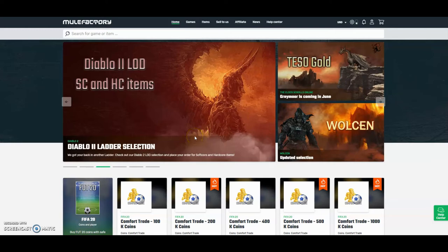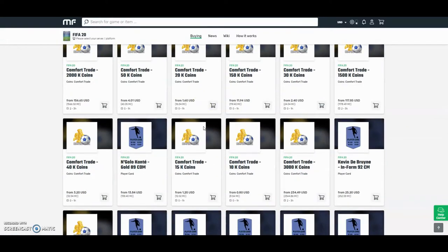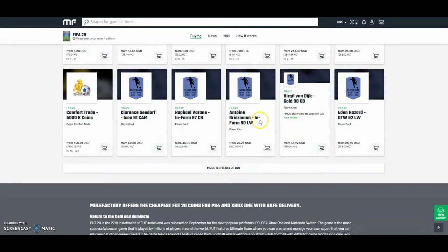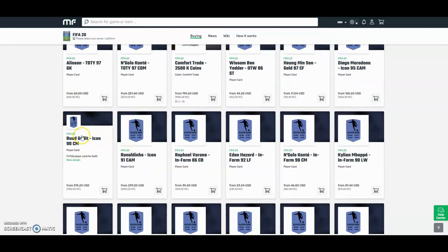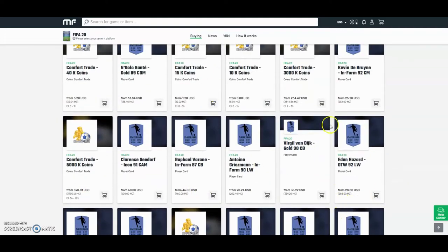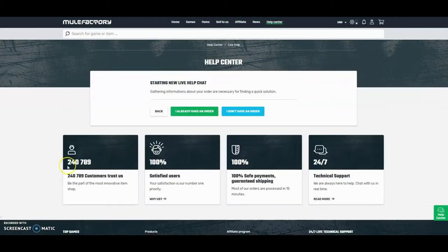Check out mulefactory.com and use the discount code 'ownfifa' for a discount. They have plenty of other games, they do loads of comfort trades, and you can buy Van Dijk - they're really cheap, the cheapest around. They have 80 different things you can buy like comfort trades, Team of the Year, icons, and everything like that. They also do 24-hour support, it's 100% safe. Over 240,000 people have used this site - check them out, link down below in the description.